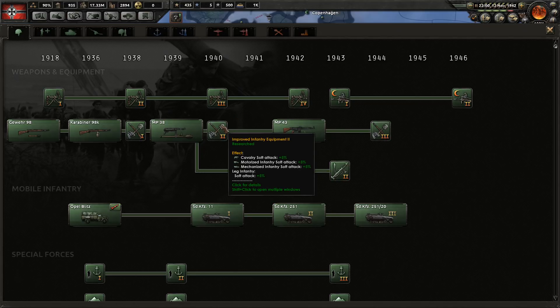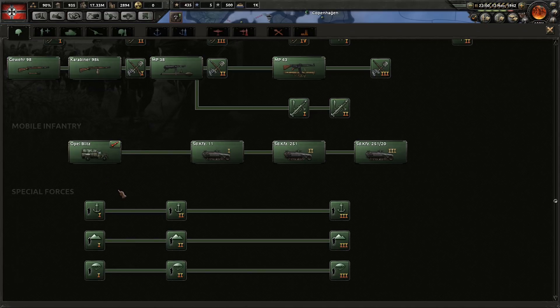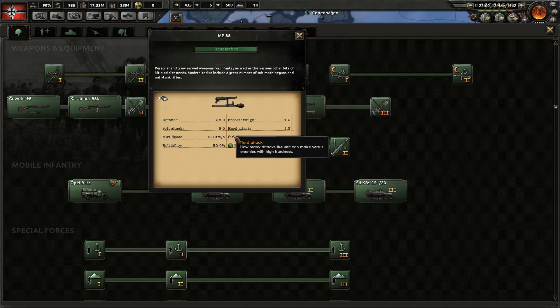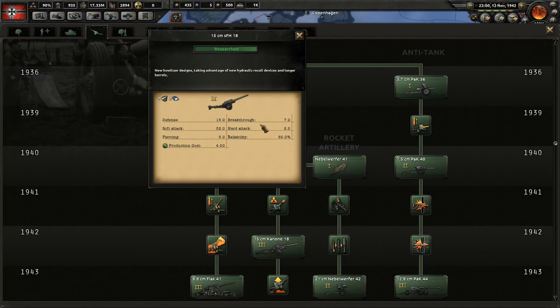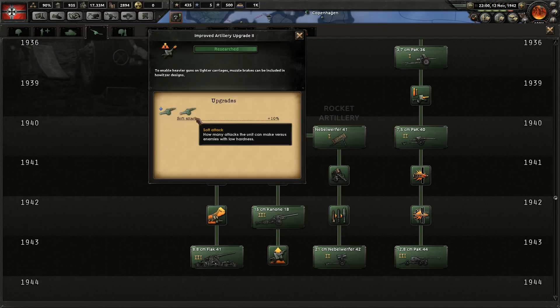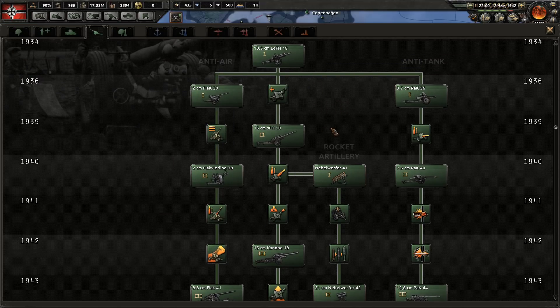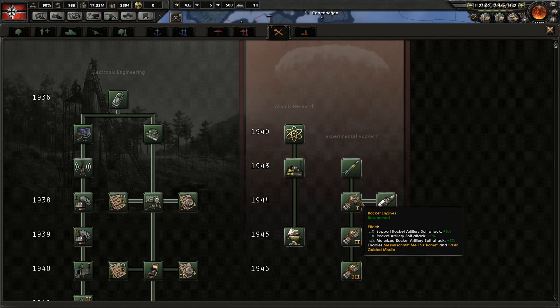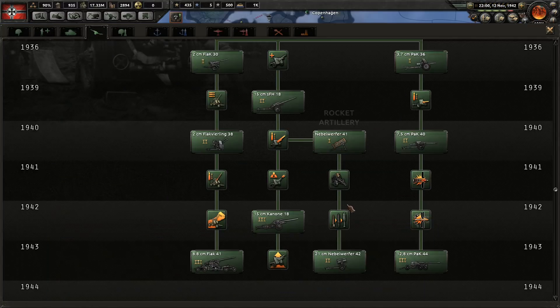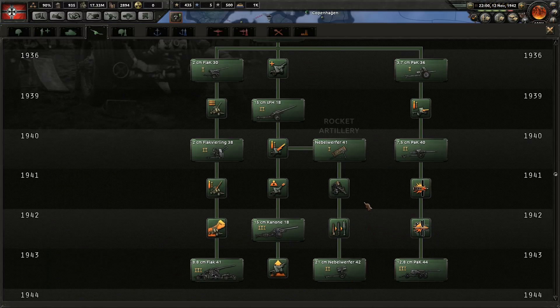Soft attack is probably the easiest stat to increase. You can use improved equipment with 5% upgrades, or upgrade the guns infantry carry to increase soft attack. But the best and cheapest method is artillery — adding 32 to 40 soft attack plus upgrade bonuses. Fully upgraded rocket artillery gives 55 soft attack, plus passive 5% bonuses throughout the tech tree. If your division has exceptionally high soft attack and fights infantry-based soft divisions, you'll deal massive damage and are more likely to win.